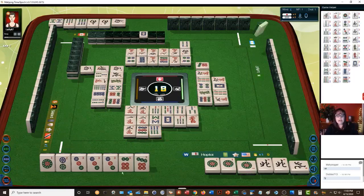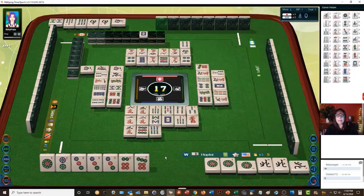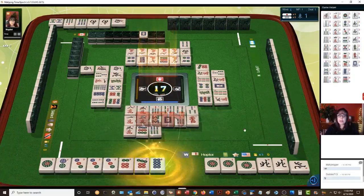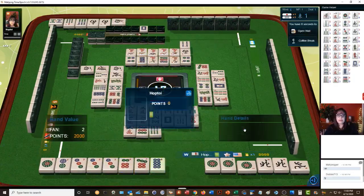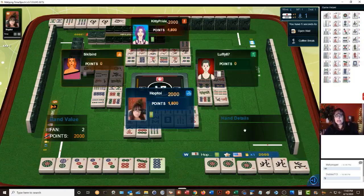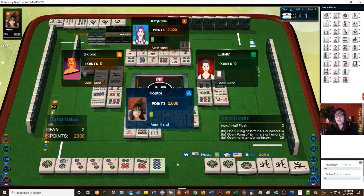I do not want to pon because I'm using the one for a chi one-two-three. Eight dots — there we go, ron! That's win by discard. We have a half flush, that's two han. We're in west seat so we didn't get anything — no value for the north.